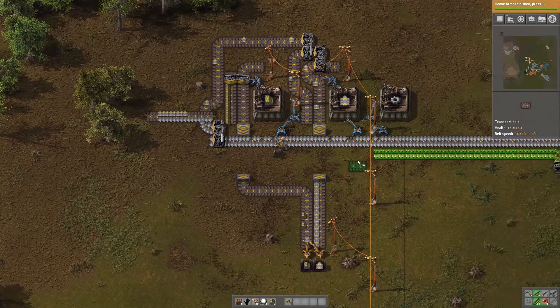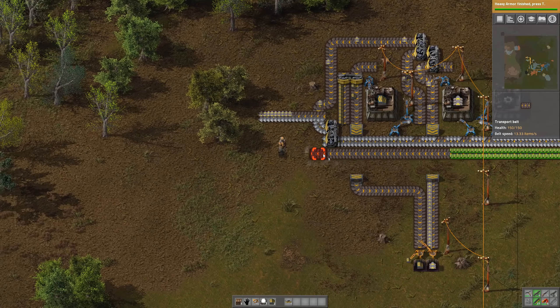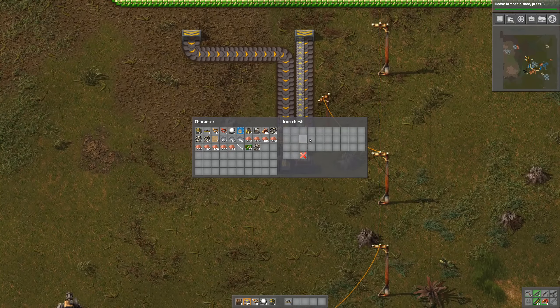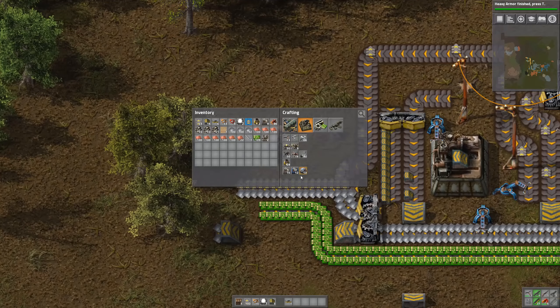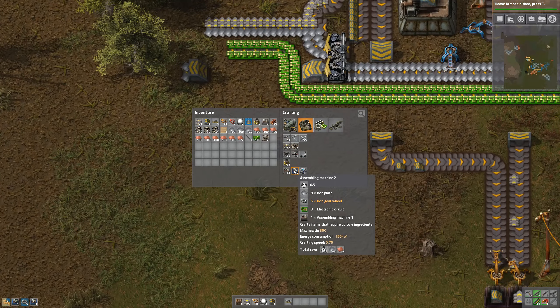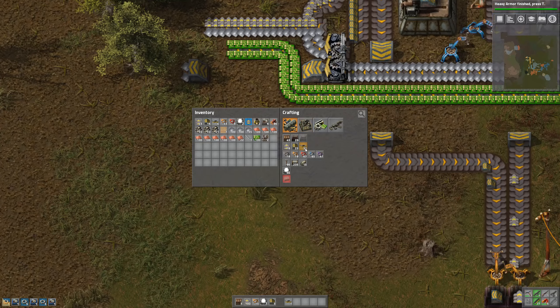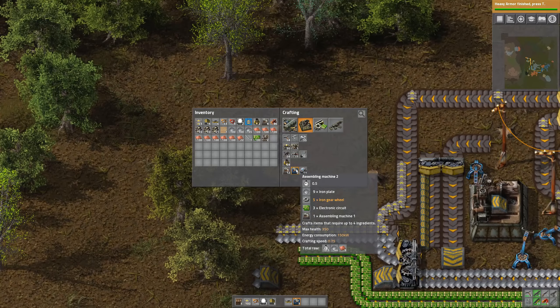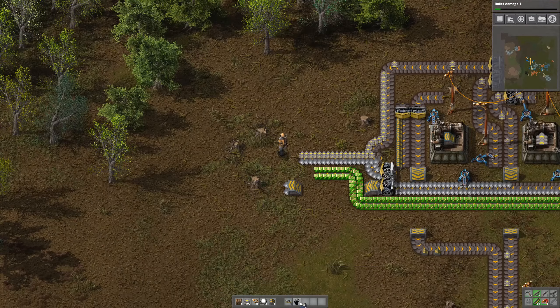Now we need to grab some green electronics here. Gotta take some more belts from here. Very nice. And now we need the assembling machine version 2 so that we can craft more complicated items — basically items with more ingredients, up to four ingredients. Let's take one of these.